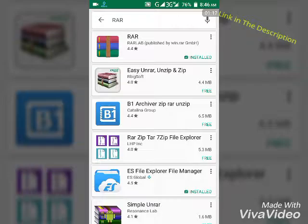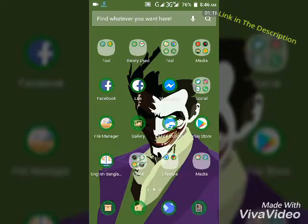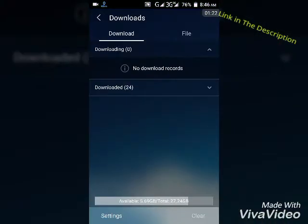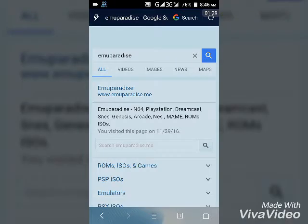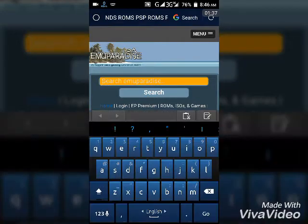Then go to any local browser and search for Prince of Persia. Search 'Prince of Persia' in the browser to find the game download.